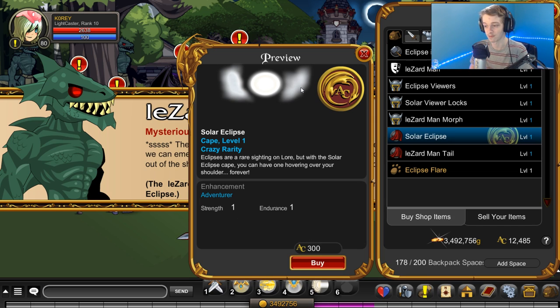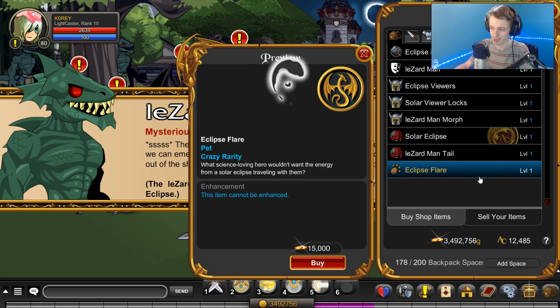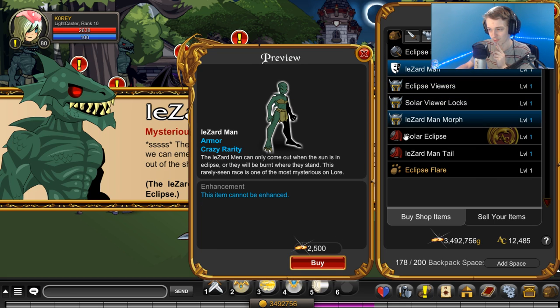I don't know if this shop will come back, but I think it will if they have another lunar eclipse. So if you miss the items this time, you can wait for another one. We also have a cape here - I guess it's like clouds and a moon. You might want to buy that, along with a lizard tail and the eclipse flare pet. There's a bunch of cool stuff you can get here.